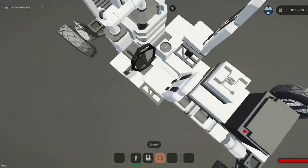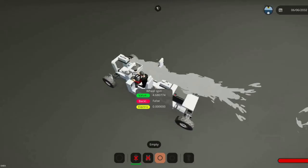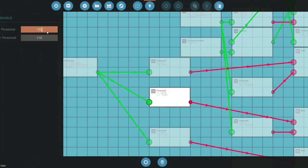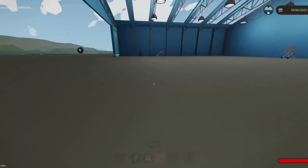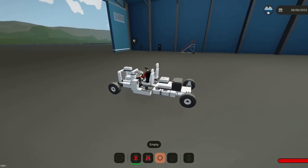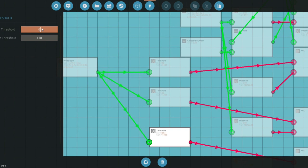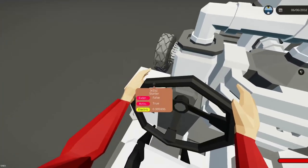After spawning again, we drive forward and it shifts at 3.5 RPS. The new top RPS in second gear looks like 6, so we put 5.5 as the low threshold for the next threshold gate and update. We spawn again, drive forward, and read about 7.2 RPS for the third gear, so we set 6.8 as the threshold for the third gate and update.